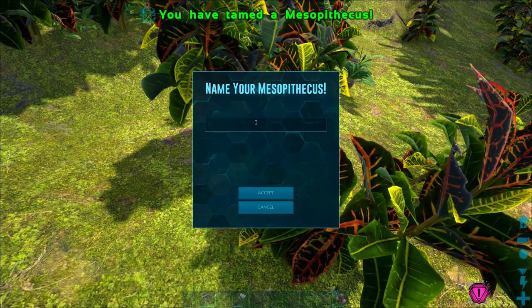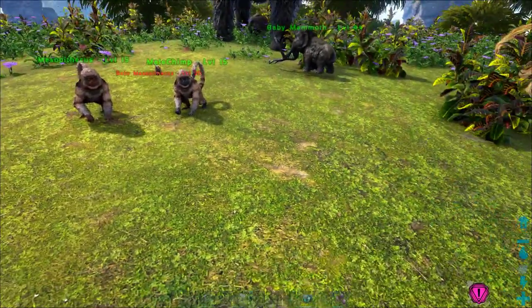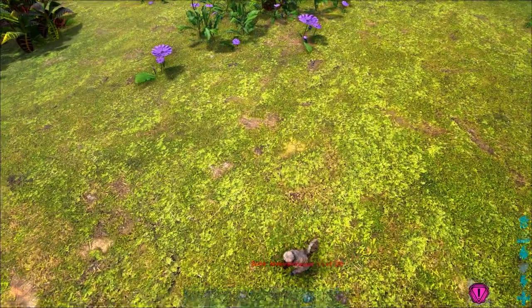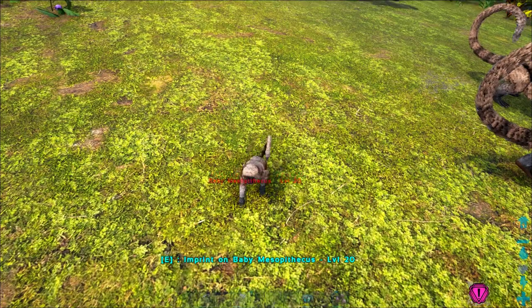I'm going to name this one Jack. If you're a fan of Pirates of the Caribbean, you'll know why. While I was gathering stuff, I also tamed a female monkey and was able to breed the two of them. They're pretty quick and easy to breed — just like mammoths but a whole lot faster and easier, and they grow up much faster too. Before long, I had quite a few little monkeys running around.